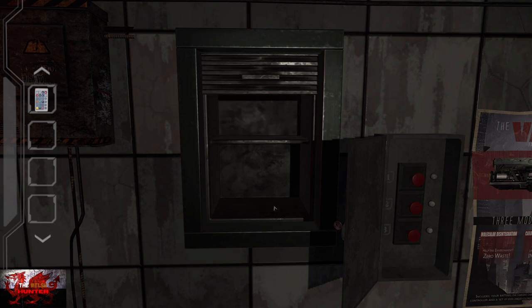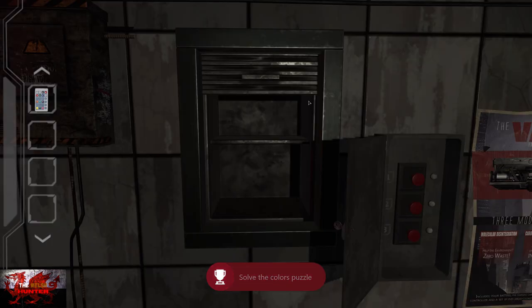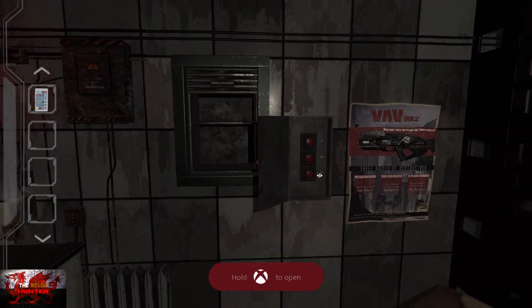When it opens up, interact with the control panel. You have to push a few buttons in order: the green one which is the top middle, the orange one which is the third row on the left, the yellow one at the bottom left, and then the purple which is the third row right. Then flick the on button. Press B to back out as we've got the achievement.